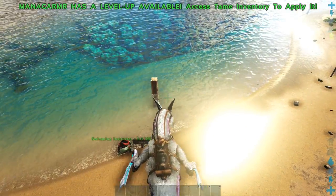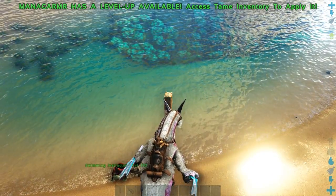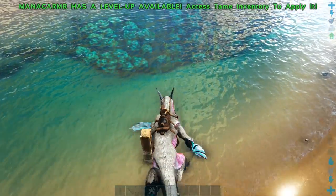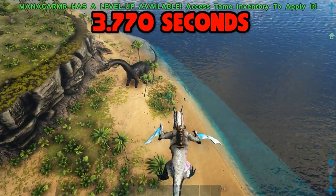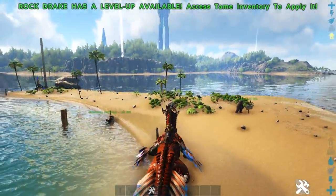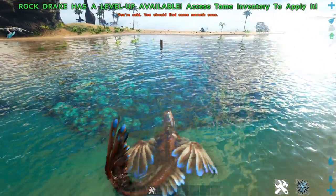Next we have the Swimming Test — this is how long it takes them to get from this pillar to that pillar. The Managama, I'm pretty sure he's going to win this — it takes him like 4 seconds. So yeah, that's how fast he was. Now I'm here with the Rock Drake. I don't think he's going to do as well as the Managama, but let's see.